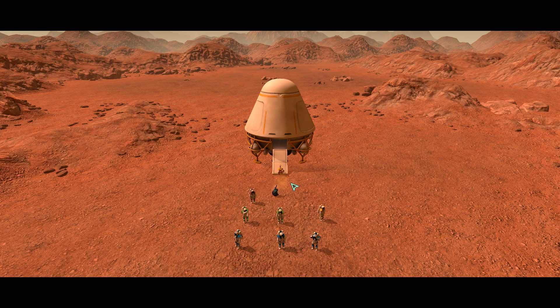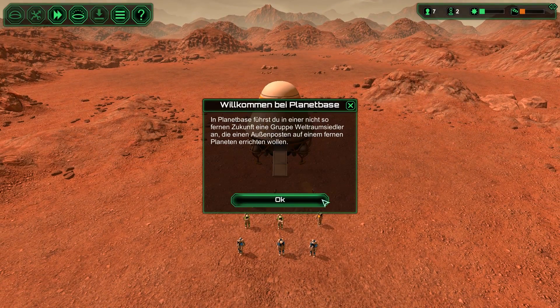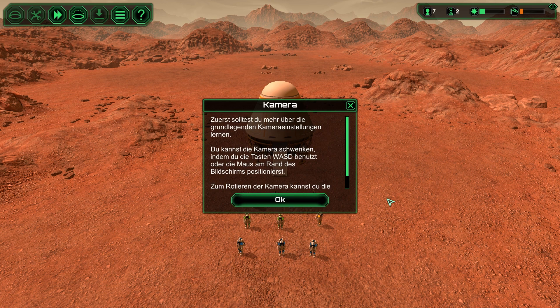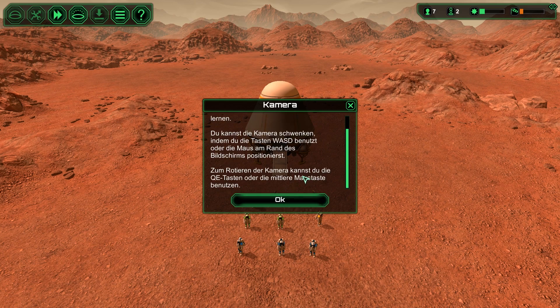Ein Roboter, ein zweiter Roboter... Willkommen bei Planet Base! In Planet Base führst du in einer nicht so fernen Zukunft eine Gruppe Weltraumsiedler an, die einen Außenposten auf einem fernen Planeten errichten wollen. Kamera! Zuerst solltest du mehr über die grundlegenden Kameraeinstellungen lernen. Du kannst die Kamera schwenken, indem du die Taste WASD benutzt und die Maus am Rand des Bildschirms positionierst.